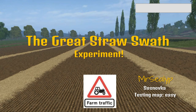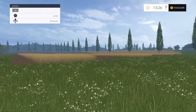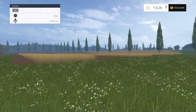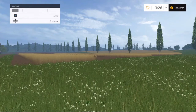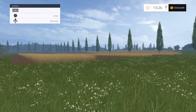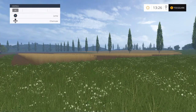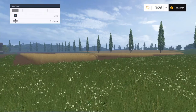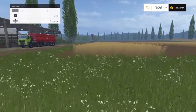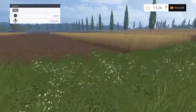Hello again. Today we're going to be conducting the great straw swath experiment. Have you ever wondered when you've got your straw swaths whether you get more from wheat or barley? And do you get more in your straw swath if you've fertilized that crop? If you fertilize you get a higher yield on the crop, which would stand to reason you'd get a higher yield on the straw swath. So I'm going to conduct an experiment to see whether or not that's true.